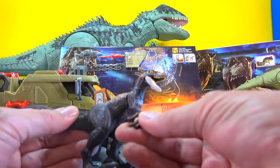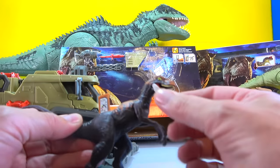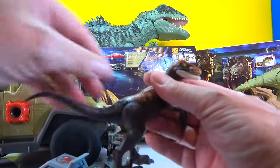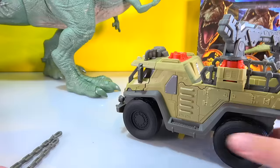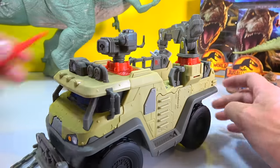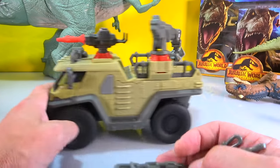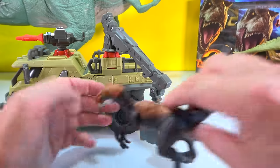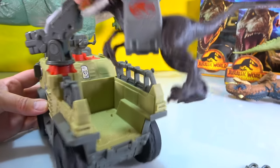Nice dinosaur figure - the arms really articulate well, the head moves, the mouth opens, the legs move. Then you've got the DNA. Now for the truck - we can put the rocket launcher on the front, here's the rocket, you got some chains. Then there's this cool crane so you can get the dinosaur, pick it up, and get him in the back - and he's in the back!